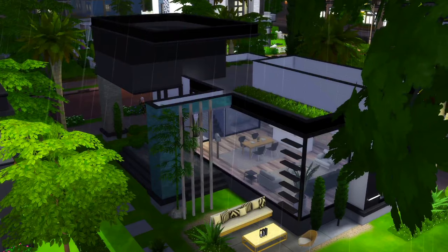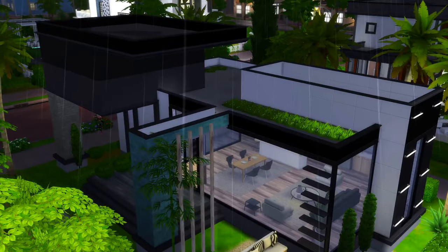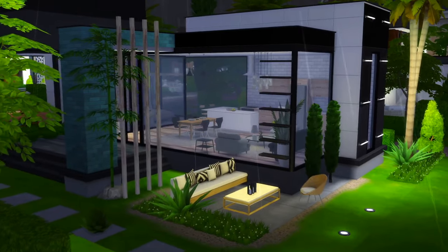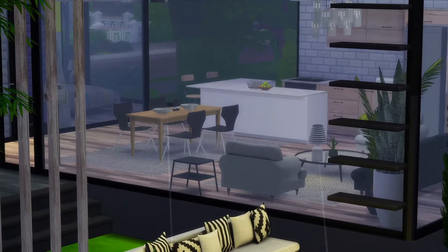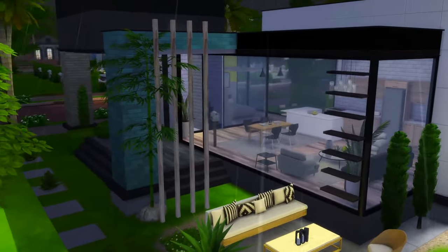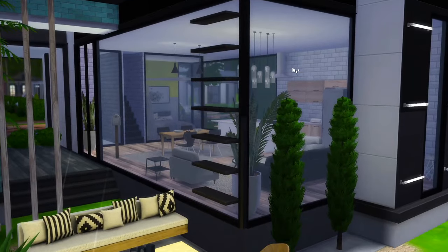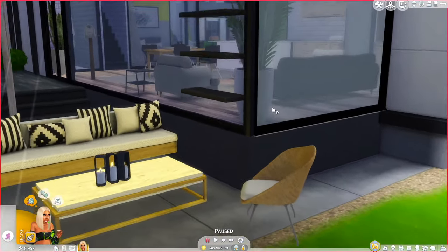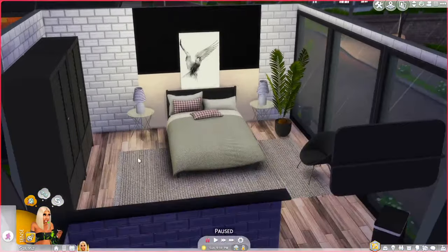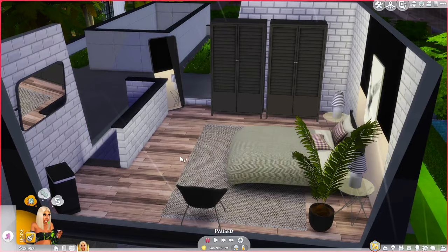This is basically what the lot will look like — it has all the CC it's supposed to have. This is the house right here and it looks so good. I love doing this because I just hate spending time on building. I can't build, but I love decorating. This is a great way to just skip building and download houses instead.